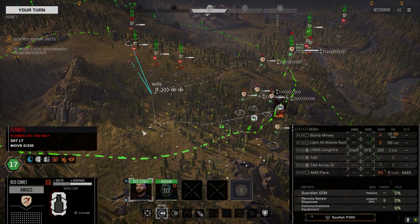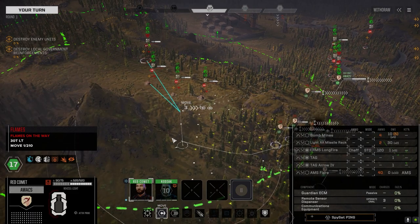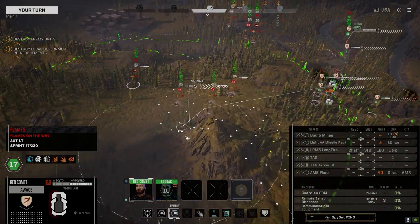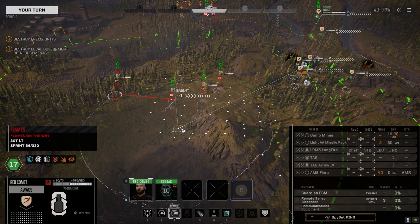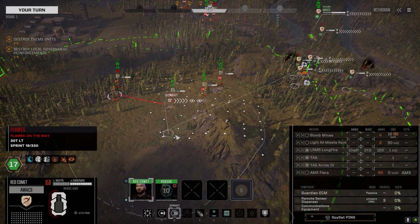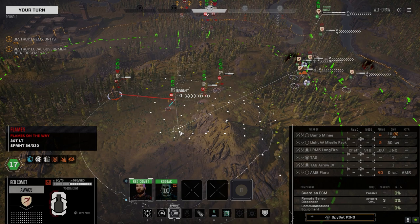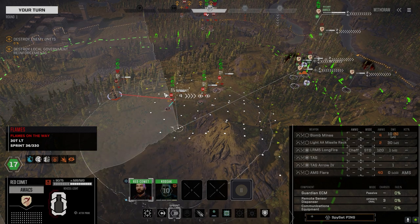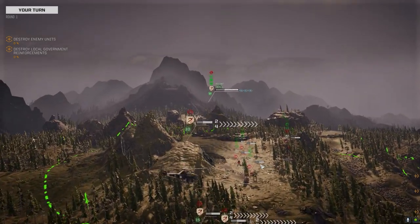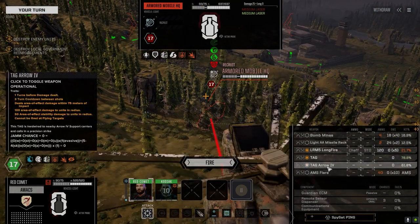We've got Red Comet up here first. What I probably should do is drop an arrow down in here somewhere, but we're gonna hold off. Fist of Dorm was mentioning that the mobile HQ may actually give them bonus initiative, which is a good possibility. We're gonna go after this mobile HQ — we've got good chances to hit with the TAG. I'm gonna leave the arrow off for now. Let's go with sensors. Fire.